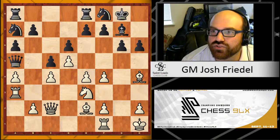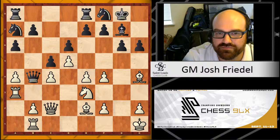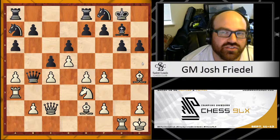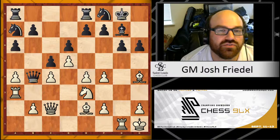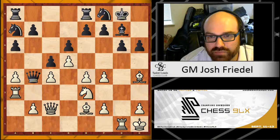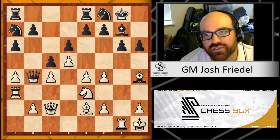Black tried Queen B4, and the players repeated once — Rook B1, Rook back to G1, then Queen B4. Repeating is something you'll see GMs do all the time; it doesn't mean they're trying to draw. Sometimes you repeat to gain time on the clock or to see if your opponent deviates. Black would be okay with a draw here because their position is sketchy, but White would almost certainly not be okay with a draw.